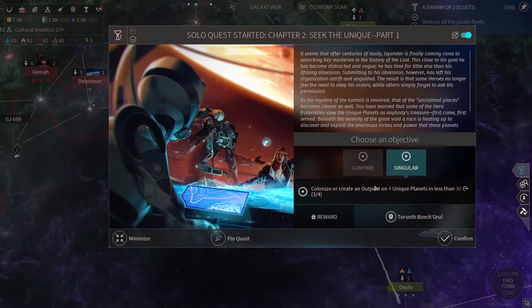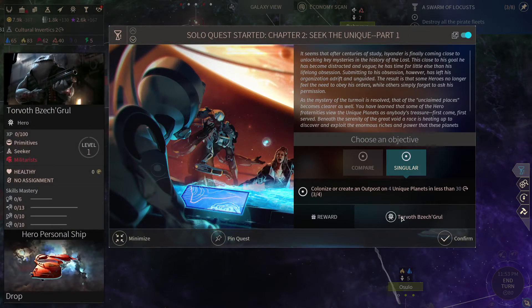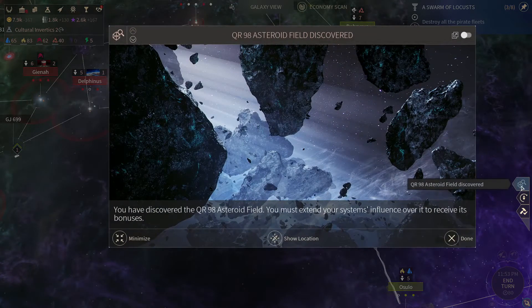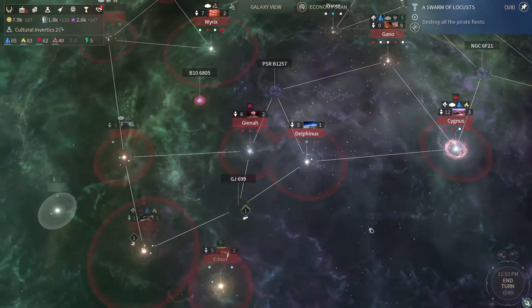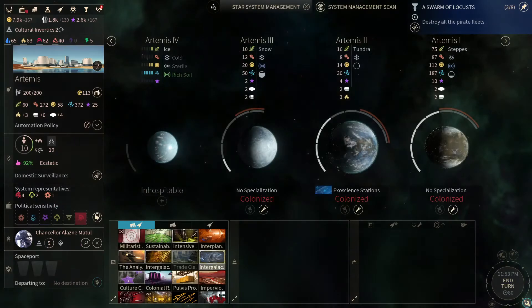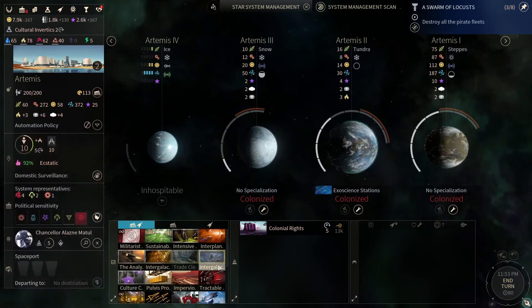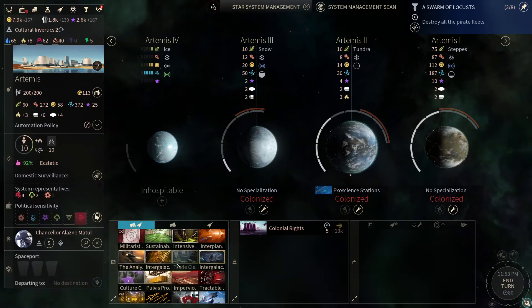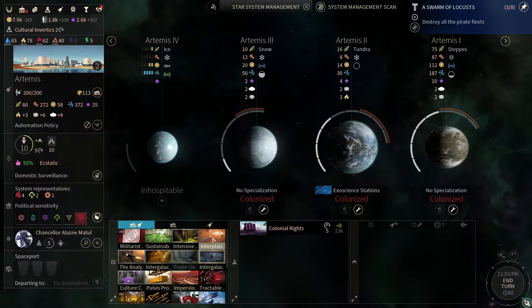Anyway, enough philosophy about that. So we have an objective — Seek the Unique. We can't really choose, will we? We get a hero if we colonize or create an outpost on four unique planets in less than 30 turns. We'll probably by accident complete that, just by besieging and conquering a couple of planets. Artemis, my dear friend, I'll be a little bit happier, would you? Have some colonial rights and then we'll also build some defense here probably. We're gonna use the productivity to build a couple of ships.